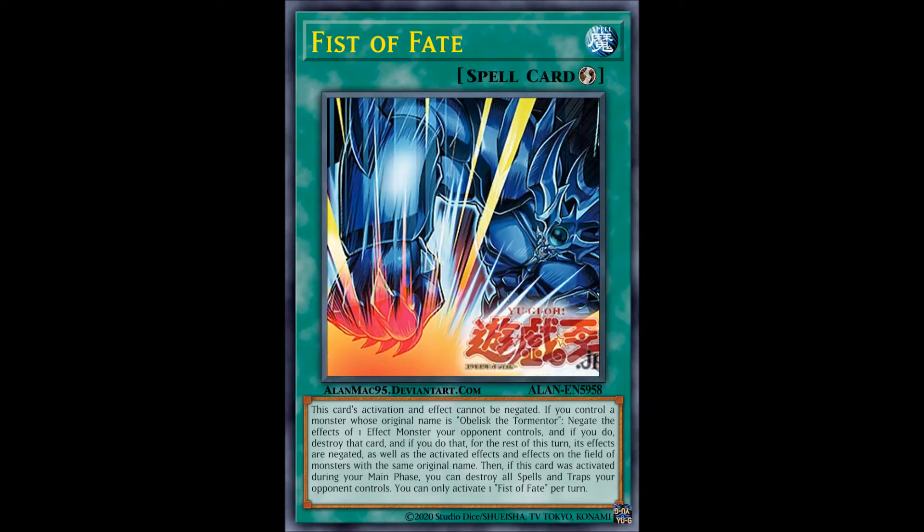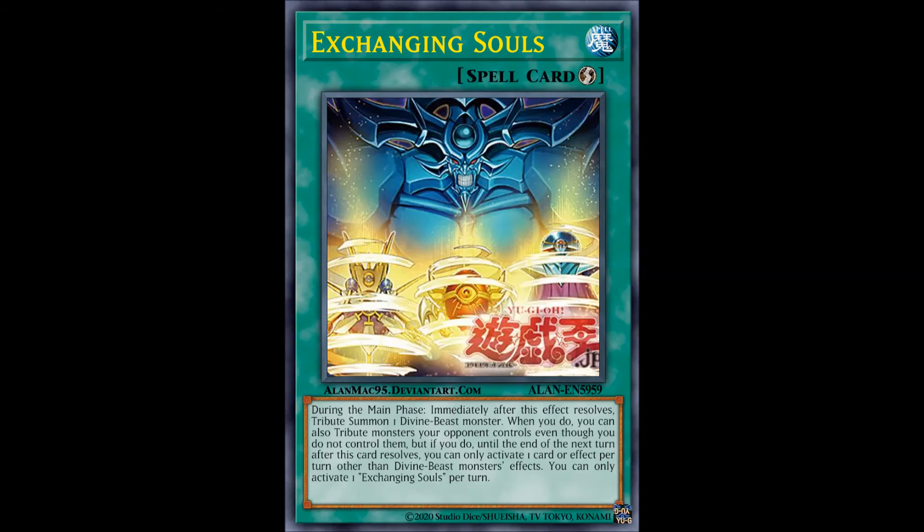The real meat of this conversation is Exchanging Souls, which during your main phase allows you to, immediately after this card resolves, tribute summon a Divine Beast monster — any of them — and when you do, you can also tribute monsters your opponent controls even though you do not control them. Until the end of the next turn after this card resolves, you can only activate one card or effect per turn other than Divine Beast monsters' effects, and you can only activate one of these per turn.